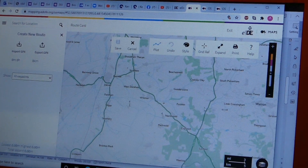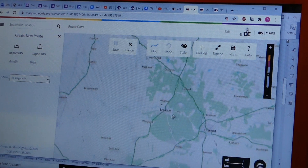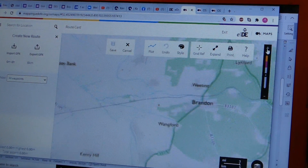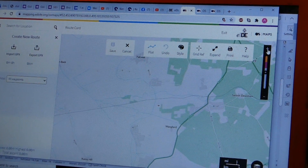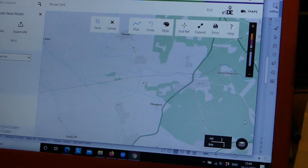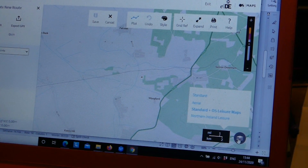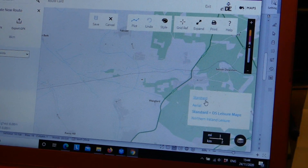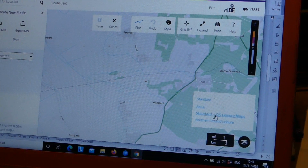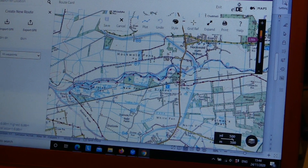I've got Denver there, and then I need to come down here to Brandon. If I get Brandon in the middle, I need to now make the whole thing bigger so I can see it. You may find you've ended up with this 'hamburger' menu — if you click on that, it changes the map. You don't want 'Map Standard' — you want 'Standard Plus OS Leisure.' Click onto that and it will then turn itself into a normal OS map.